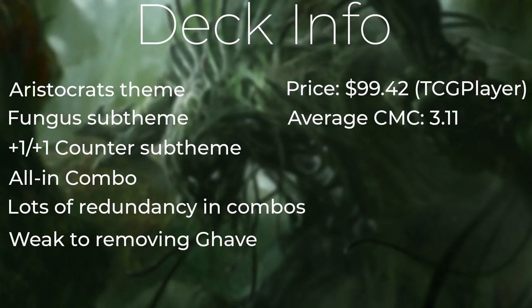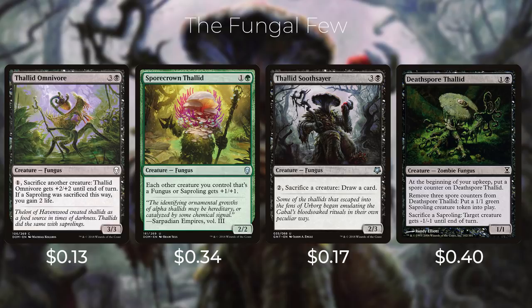The fungus sub-theme works well with Garruk because many fungus creatures have sacrifice abilities. First, Thallid Omnivore costs three and a black — pay one, sacrifice another creature: Thallid Omnivore gets +2/+2 until end of turn, and if a Saproling was sacrificed this way, you gain two life. Then Spore Crown Thallid costs one and a green — each other creature you control that's a Fungus or Saproling gets +1/+1, so tokens Garruk makes become 2/2s. Next, Thallid Soothsayer costs three and a black — pay two, sacrifice a creature: draw a card. This works well with the aristocrats style and with infinite mana and tokens to churn through your deck.